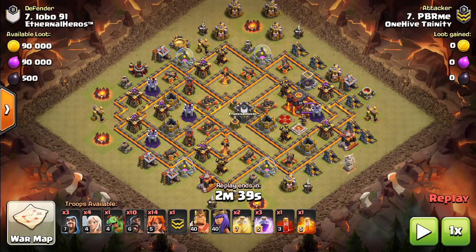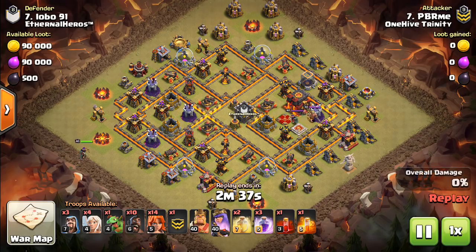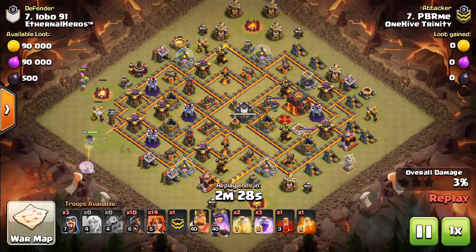Hey guys, what's up? Bisectatron here from OneHiveGazette, here with the next video. Today we are focusing on the Falcon attack strategy at Town Hall 10, and specifically why it's a good idea on most versions of this attack to bring 5 to 10 hogs instead of more Valks and Bowlers. I'm going to go ahead and show a few replays.